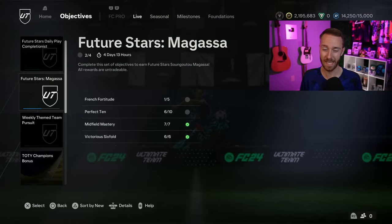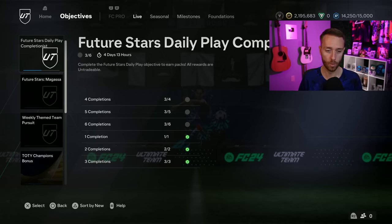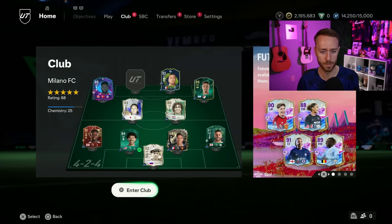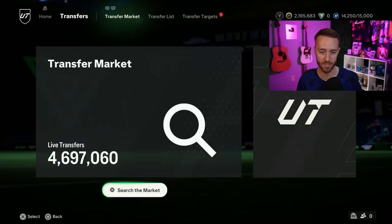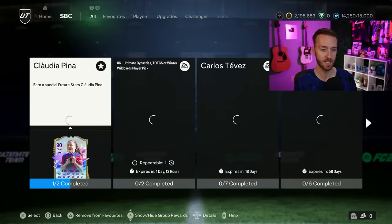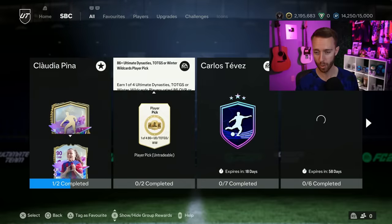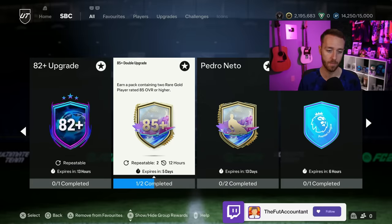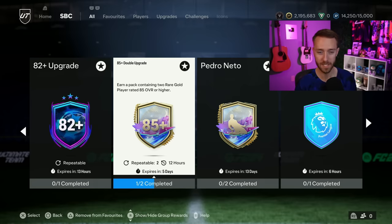They've dropped cups on Mondays before but usually on Saturdays or Sundays, so the potential for a cup today is lower but still possible. Other than that, today is going to be all about the menu grind - upgrade packs, SBC crafting, and hopefully a really good upgrade pack. The 85 double three-times gets us coming back every single day. If there's a way to consistently get 82s, 83s, 84s from a player pick SBC with a chance at Future Stars cards, that would be pretty mental.